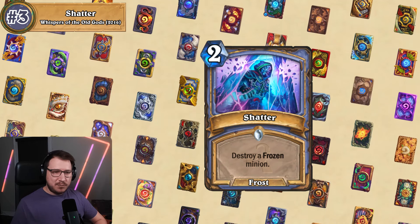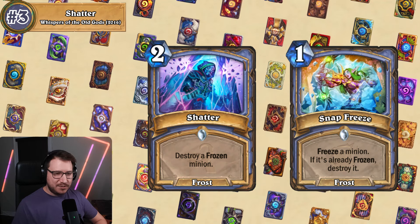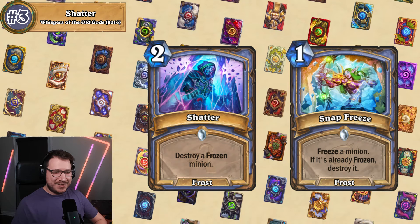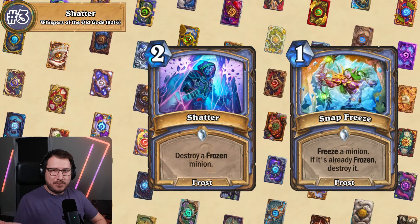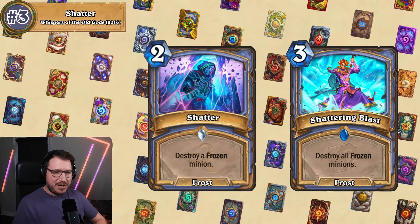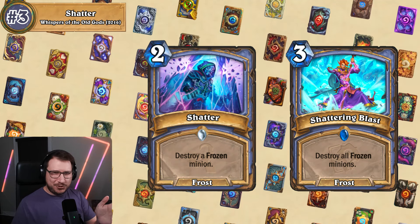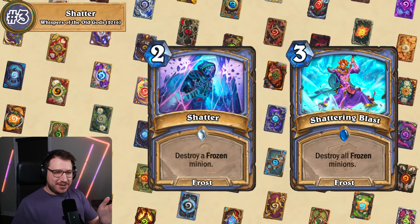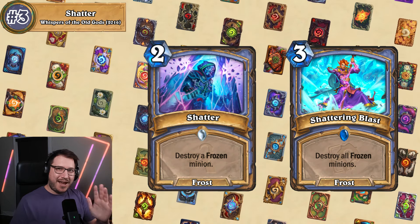You can compare this to Snap Freeze, a one mana mage spell that freezes a minion and if it's already frozen, destroys it — essentially an enabler and a payoff in one card, and one mana less than Shatter. Or you could compare it to Shattering Blast, a three mana spell that destroys all frozen minions. So do you want Shatter for two mana, or destroy everything frozen for three mana? Snap Freeze and Shattering Blast are both 100% better than Shatter, and neither of them were played either.